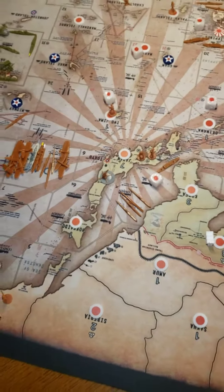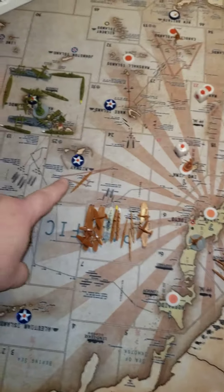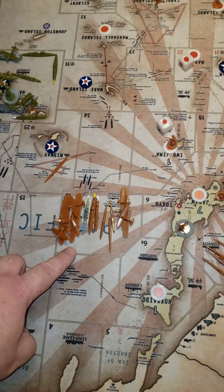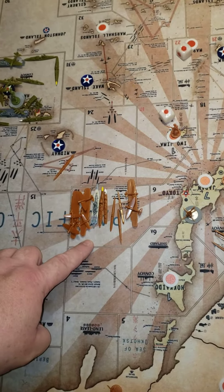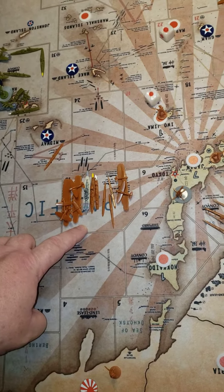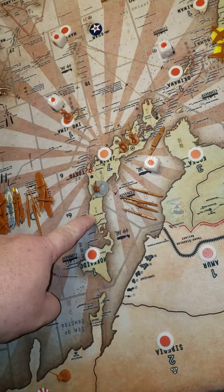Quick disposition video, season 25. Sea Zone 16: we've got three carriers, three fighters, three tactical bombers, a battleship, a cruiser, destroyer, and three subs. It's a pan proper — we have two infantry.